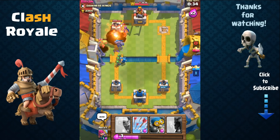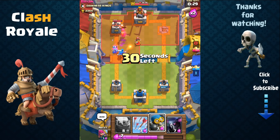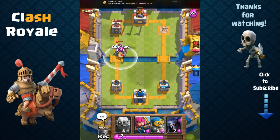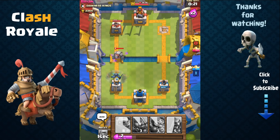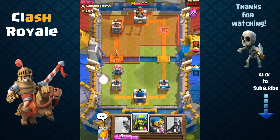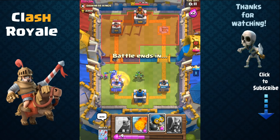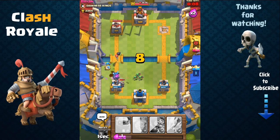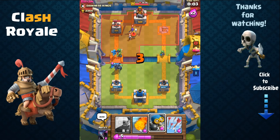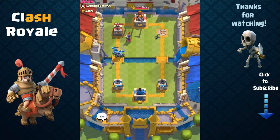I send out my spear goblins and use the fireball to weaken his witch and deal damage on his tower. My wizard takes out his witch. I send out my P.E.K.K.A — his golem stands no chance. I send out spear goblins to help, spreading them so the opposing bomber's damage doesn't take out our troops. I use my wizard to finish off his bomber, combine P.E.K.K.A with another bomber — time runs out and we've won. Great battle!